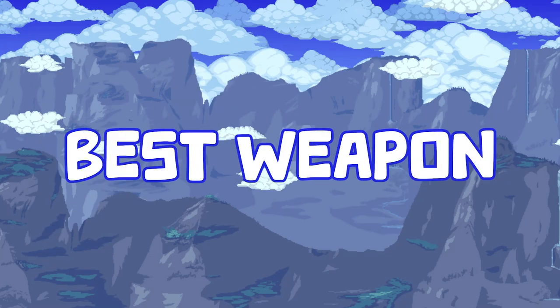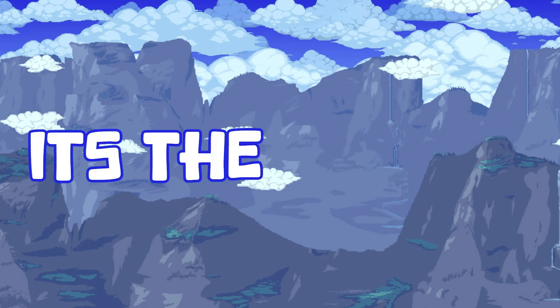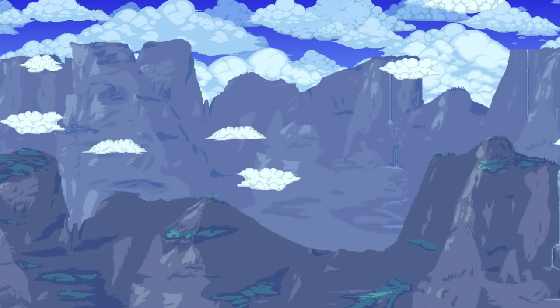Now everyone knows that Zenith is the best weapon in Vanilla Terraria, right? Wrong. It's the Copper Shortsword. The Copper Shortsword is better than Zenith, and in this video, I'm gonna prove it to you.